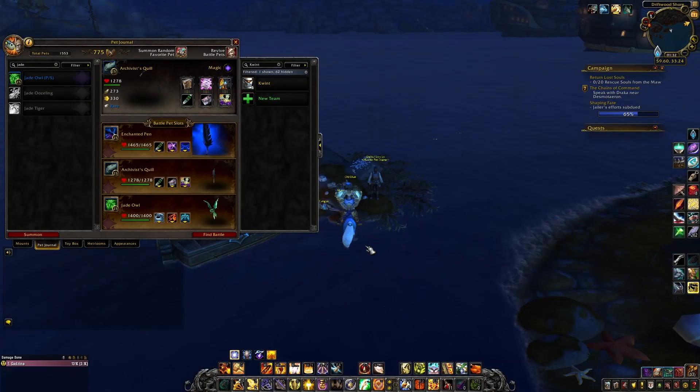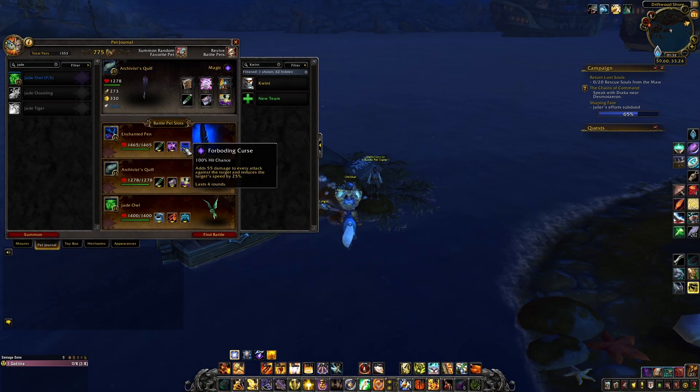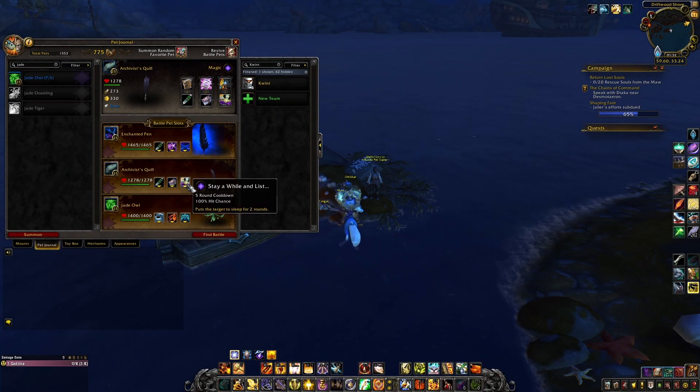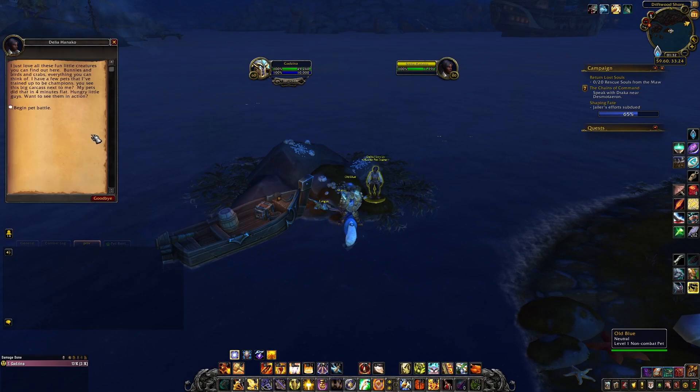For Delia Hanako, I brought Enchanted Pen with Quills, Evanescence, and Foreboding Curse; Archivist Quill with Quills, Hate Mail, Stay While, and Liss; and J-Doll with Slicing Wind, Adrenaline Rush, and Liftoff.